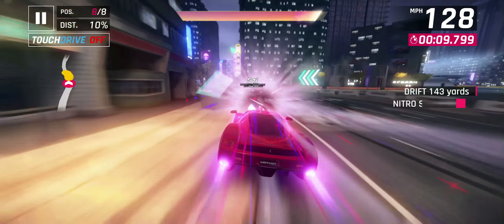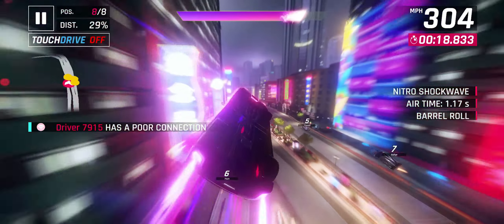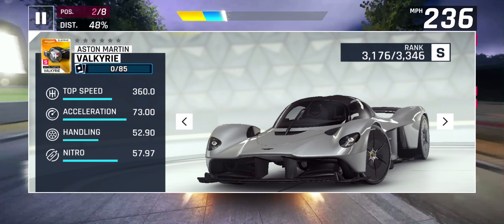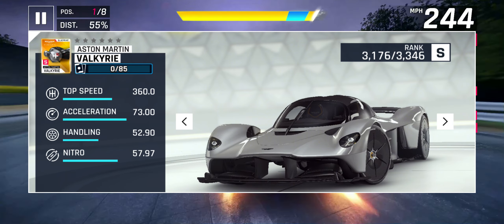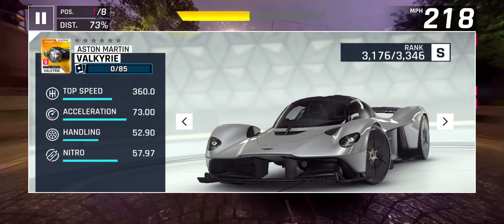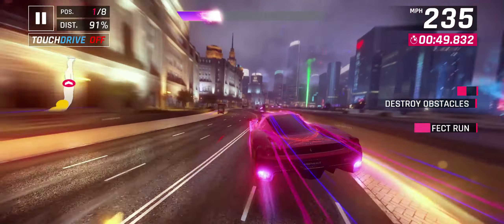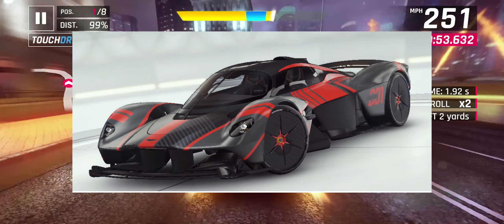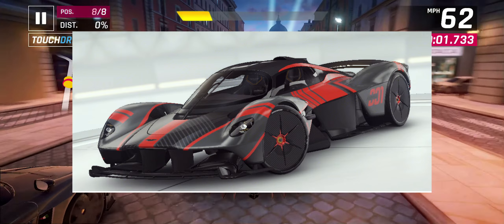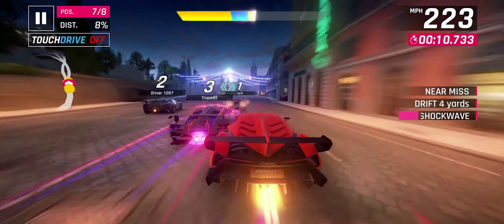The next car seems to be the only S class car in this update: the highly requested Aston Martin Valkyrie. This is the older brother to the Valhalla already in the game, which is one of the highest A class cars. Based on the rank and stats provided, it seems to be in the mid to high tier of S class — not quite a king, but it looks pretty competitive. Luckily this car does not have a key. The decal looks pretty cool as well.